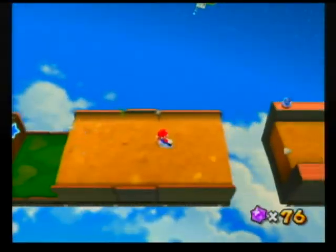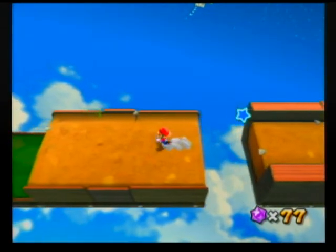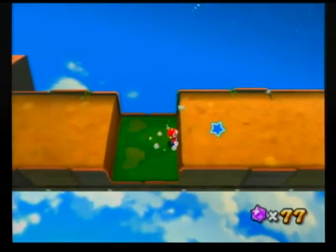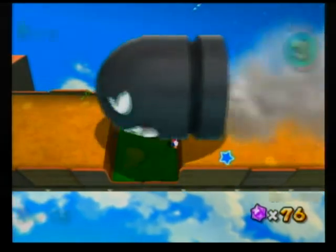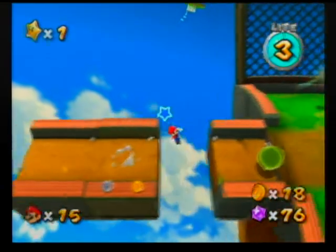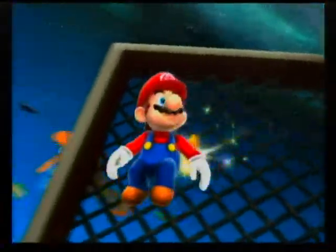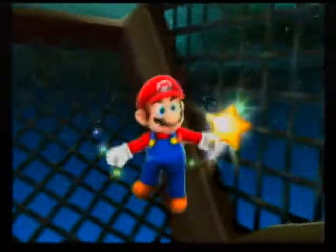I'm gonna try and make my way back over here without getting killed. But I get paranoid and I didn't want to go for it, so I just run away! I'm so terrible at these games. Still multitasking. So there's our second star — that was pretty easy, I thought.